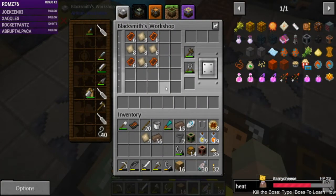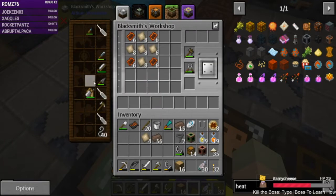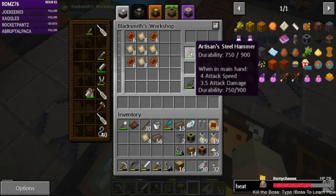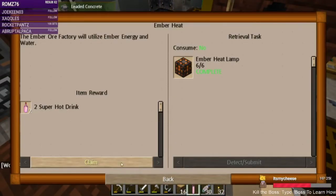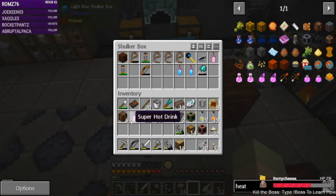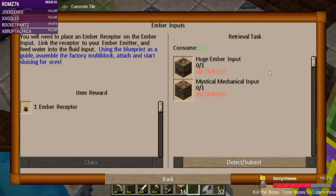There is a way to automate making stuff like this in-world. We need a trowel — and there's a trowel. Six heat lamps done. To set up the ember ore factory: place an ember receptor on the ember input, link the receptor to your ember emitter, feed water into the fluid input, and using the blueprint as a guide assemble the factory multi-block. So we might end up tearing down what I just put together with the sluice earlier.